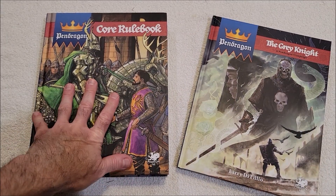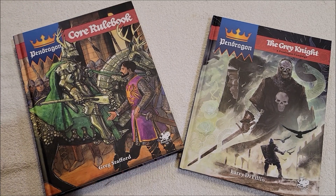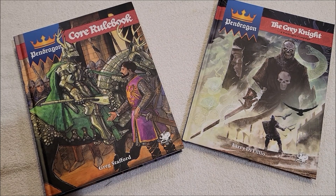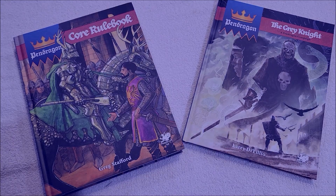All right, so there you have it — the Pendragon Core Rulebook and the Grey Knight. Again, if you order these directly from Chaosium you will get the PDFs for free, so think about that. I'm really looking forward to reading through these. Thanks for watching everybody, as always I appreciate it, and I will talk to y'all next time.